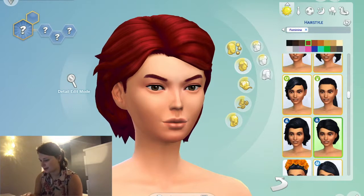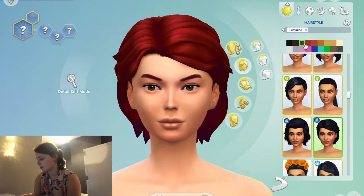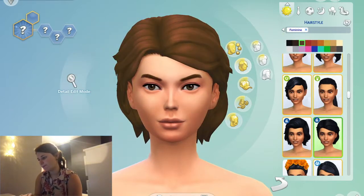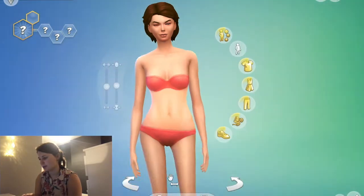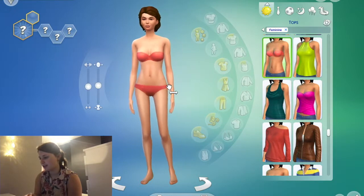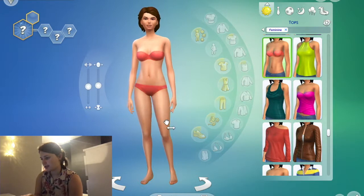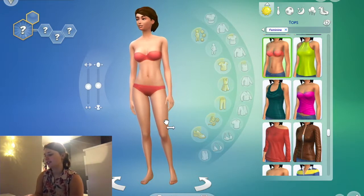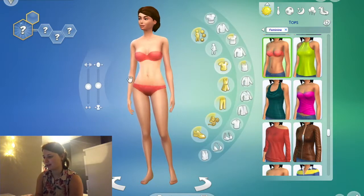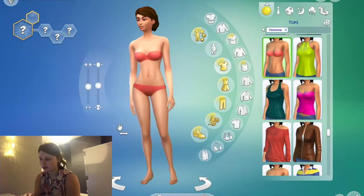It's not the best on the MacBook because it's not designed for Sims 4, but I kind of like that hair. I'm just making this really quick. I feel like her body's really out of proportion — she needs a bit of a thick thigh. She's a hippie girl, give it more of an hourglass look.